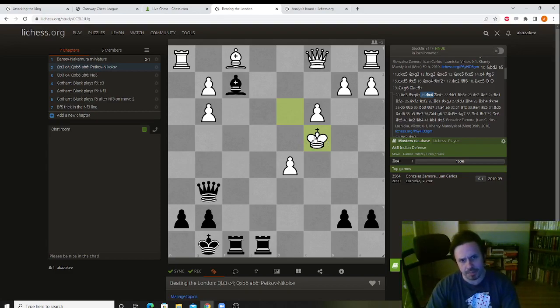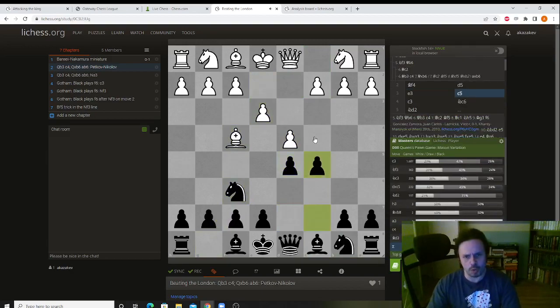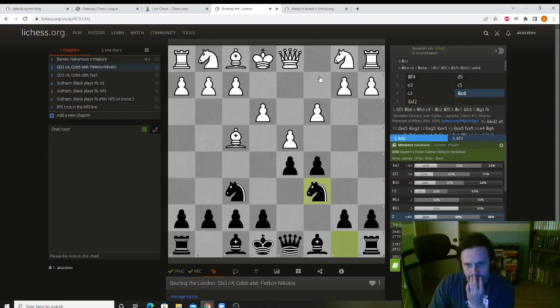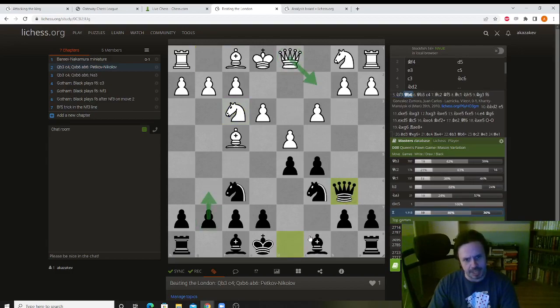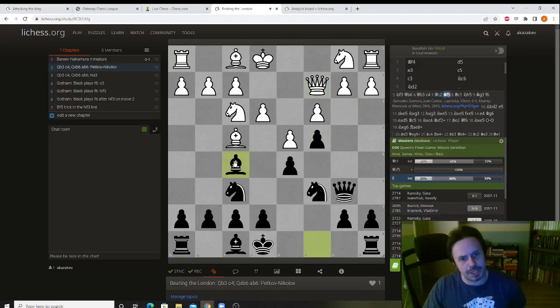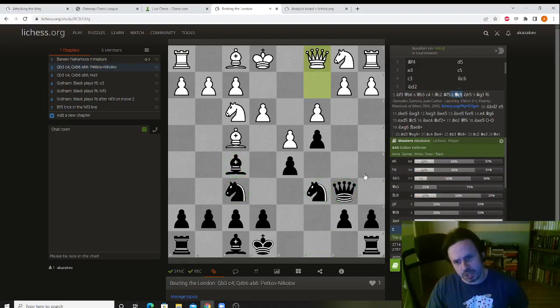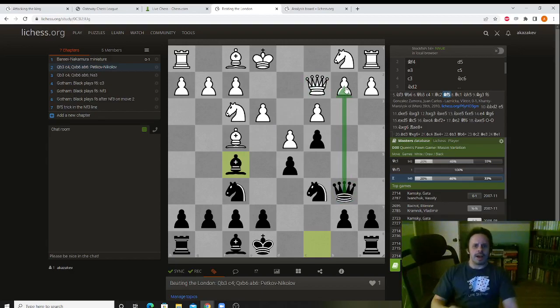What I wanted to take away from this game: if you're playing against the London, you don't want to play e6 too early because you want to keep the option of bishop f5. And if you're White, you need to be careful — in this position you want to play knight d2. Because if White plays knight f3, we get into what we saw in this game with queen b6. If White plays queen c2, we play g6 and bishop f5. After the queen drops back, Black has a really pleasant position. And if White takes, we take this one.